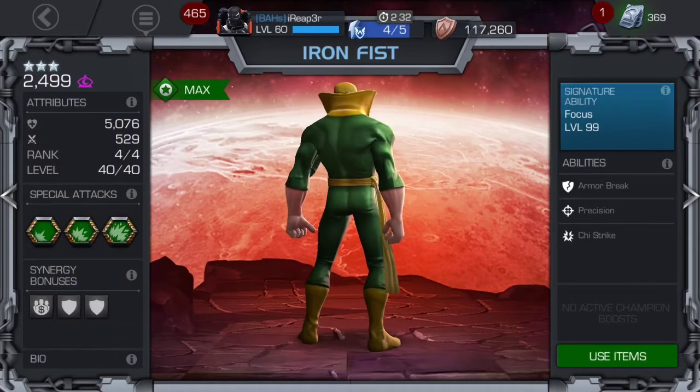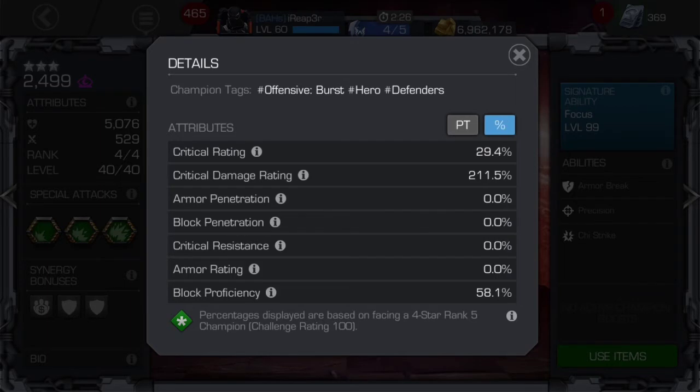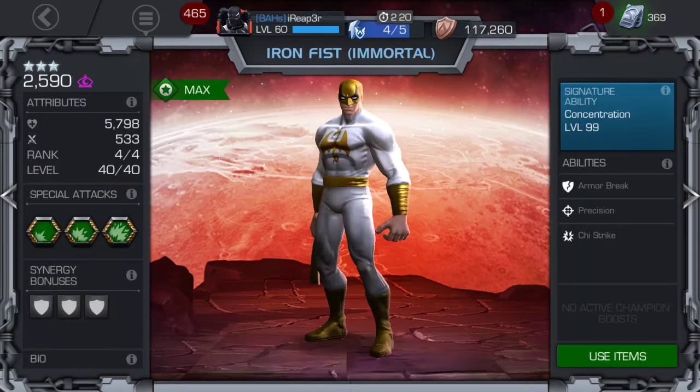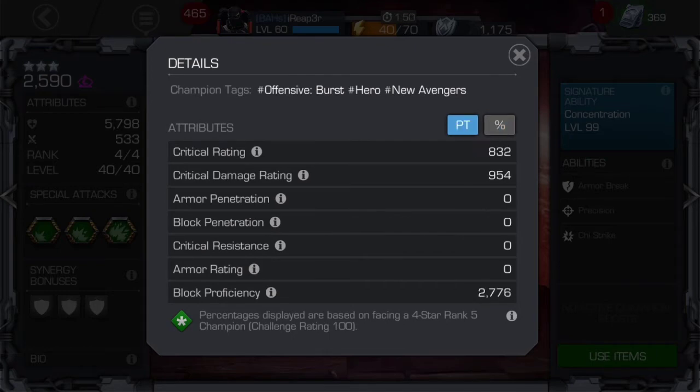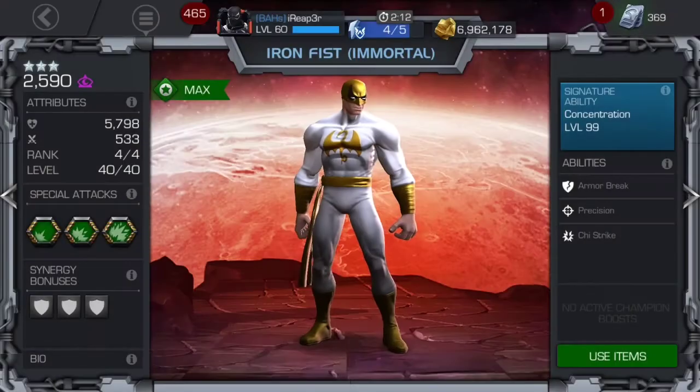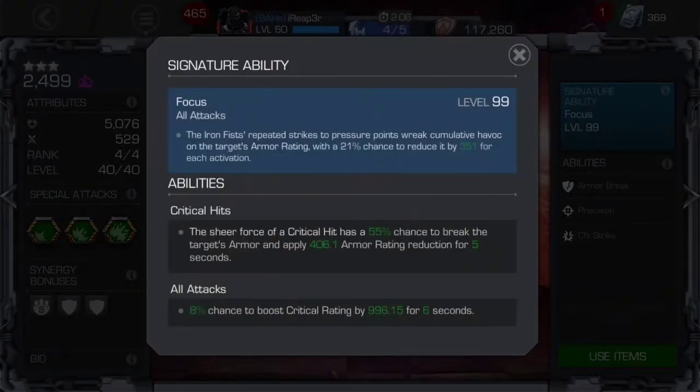The biggest thing I noticed besides the attack and HP — if we look at that new percentage feature they have — the biggest thing was the signature ability, which is what I was telling people before. Let's go to OG at max level on the three star, which is almost comparable to the four or five star, and we have 351 armor reduction for each activation.